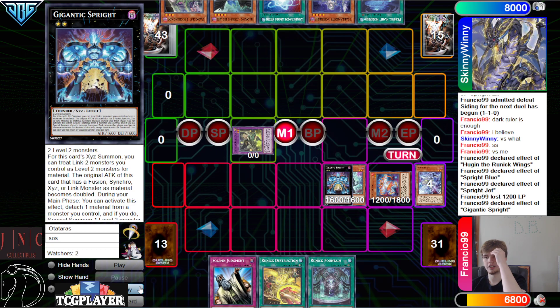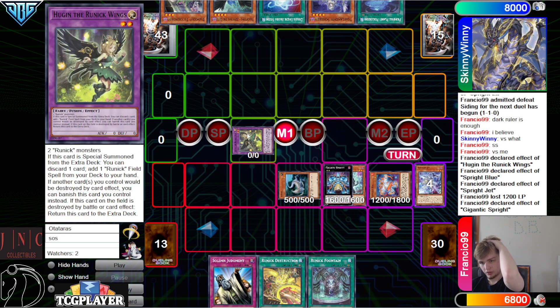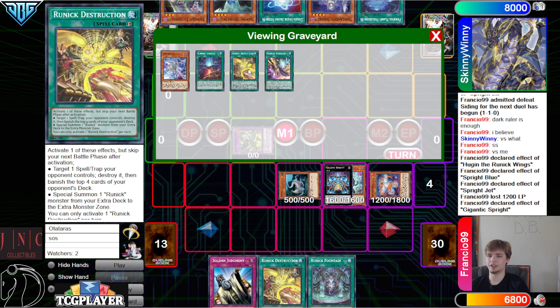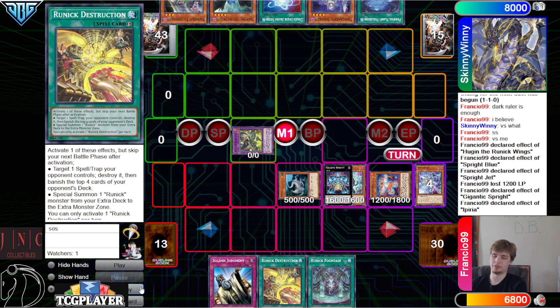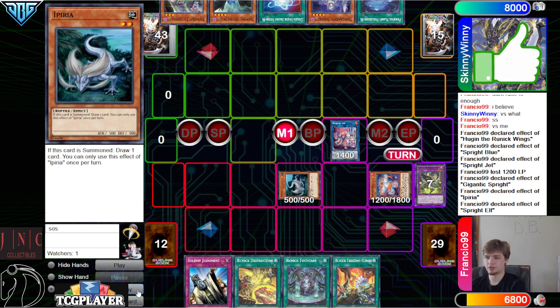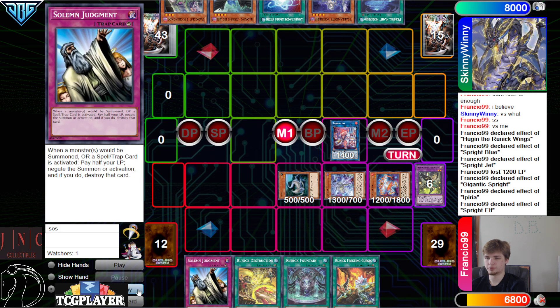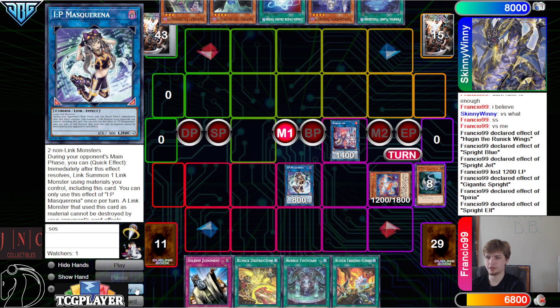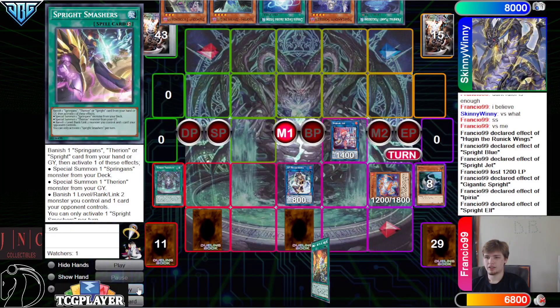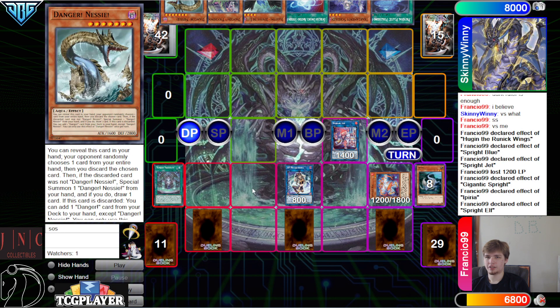Summon Blue. Blue effect go search Blue, go grab Jet. Jet effect, now Jet grabs starter — starter in the red, keep yourself protected. Overlay, could have also overlayed with this, activate fountain, activate the special summon. We already used this once per turn so we obviously can't do that. Ipura draw one and draw into the freezing. Then link off, summon Elf. Elf effect summon back, bring out Jet, go for the IP. Then activate fountain. Set everything and pass.